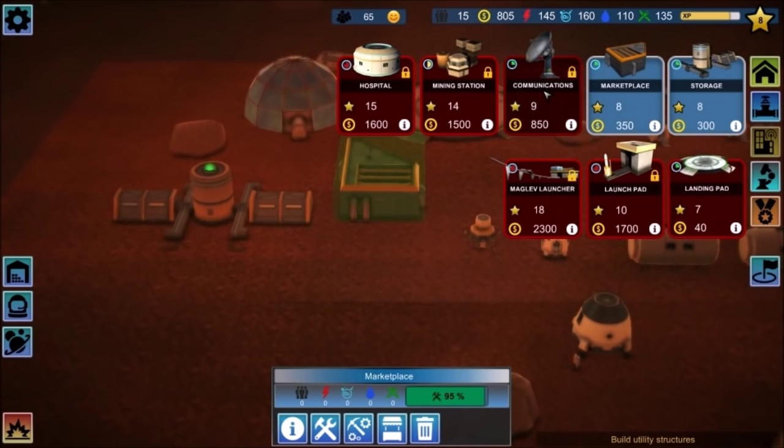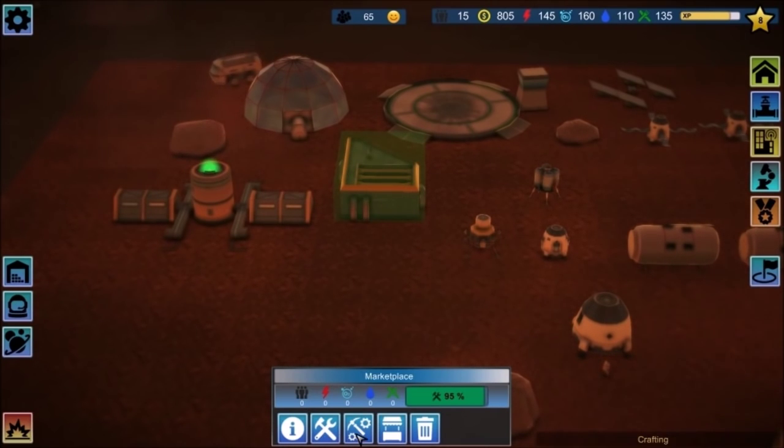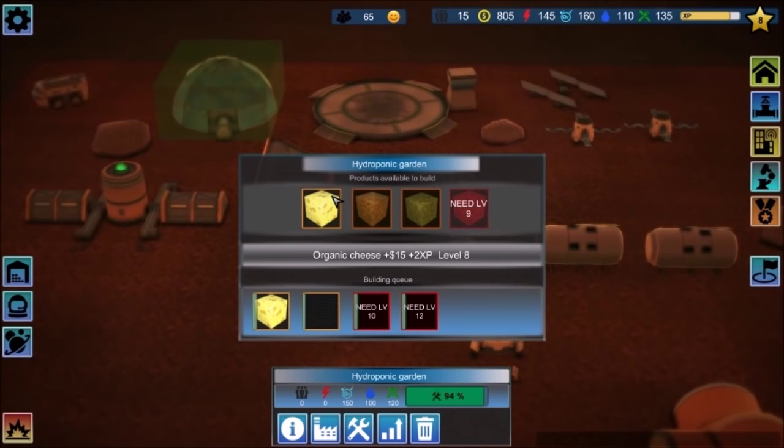I'm actually at level 8 still — I need to level up more than that. Colony storage upgrade. Trying to produce more stuff. Let's go ahead and produce more cheese. Soya beans. It's a shame I can't queue up stuff either — like if I want to build five of something, for example.